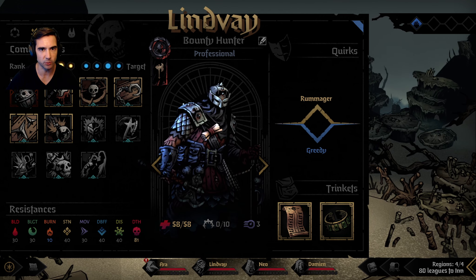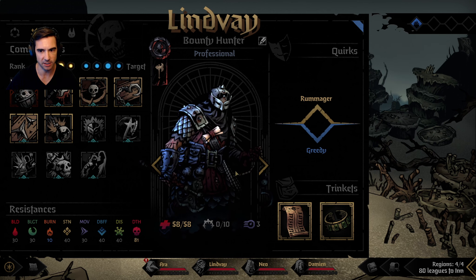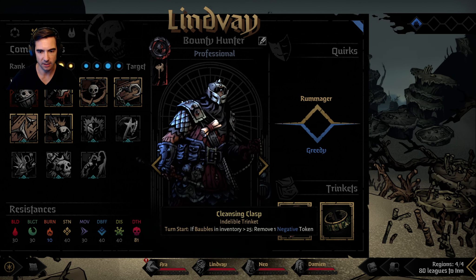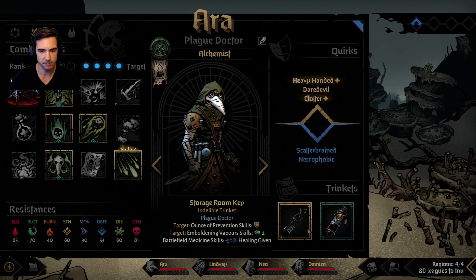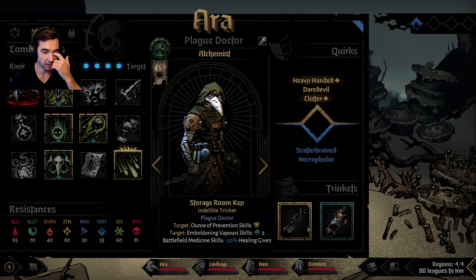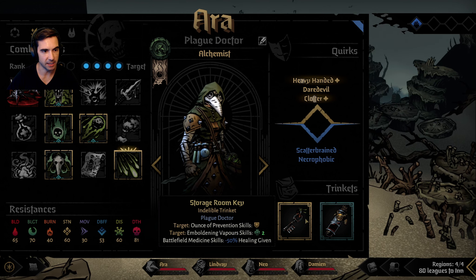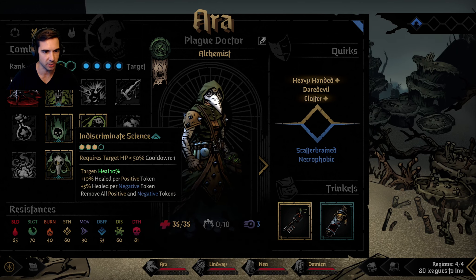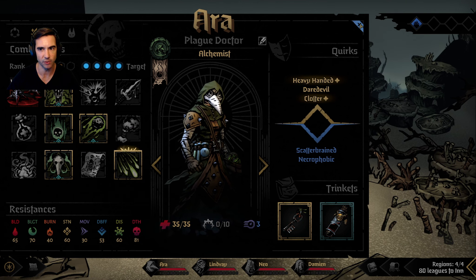For this section of the run, we're taking Lindvay the Professional Bounty Hunter. He's got the Vengeful Kill List, which is incredible, as well as a Cleansing Clasp. The Storage Room Key on the Plague Doctor - I switched up my skills because of this. We took away Battlefield Medicine and we're going to try and use Indiscriminate Science to do most of our healing.